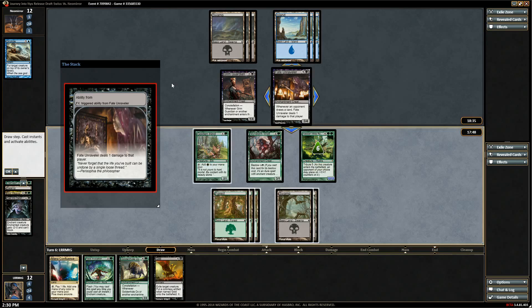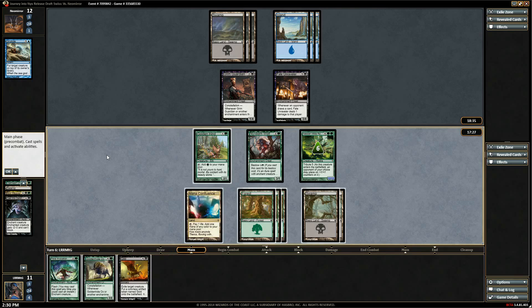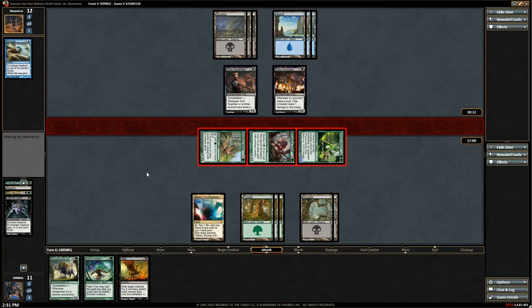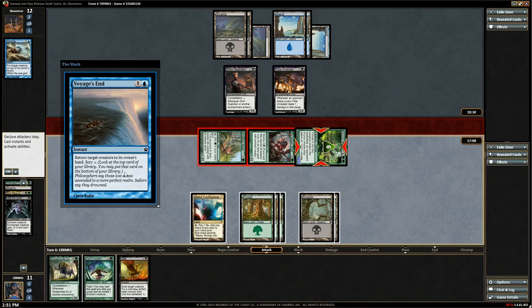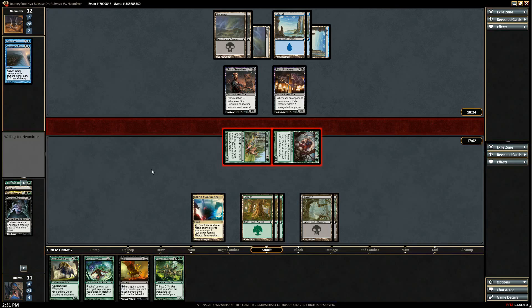Guild is fun. Do we attack with all three and keep up Feral Invocation? We can do Invocation and Guild by playing Mana Confluence post-combat. Let's attack — he has to block this or do something. We can save one. We don't need the mana anymore so let's attack with all three. He probably has some counterspell or Voyage's End or Cutthroat Maneuver response.